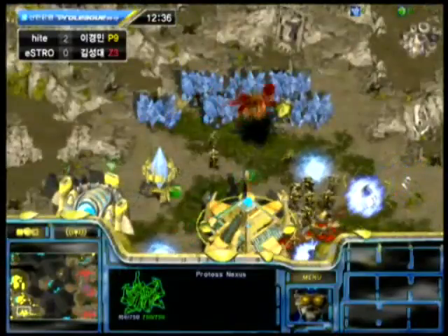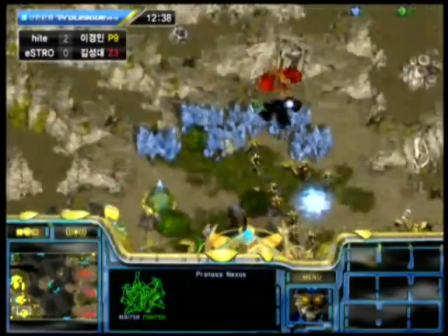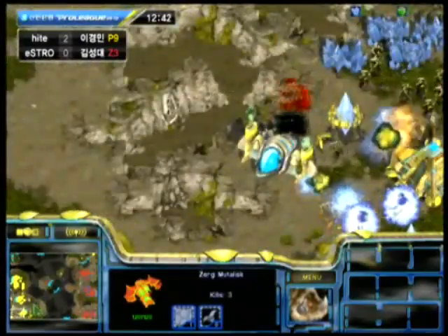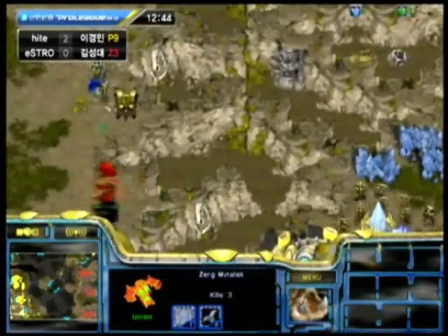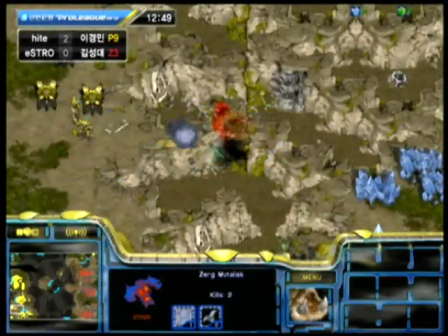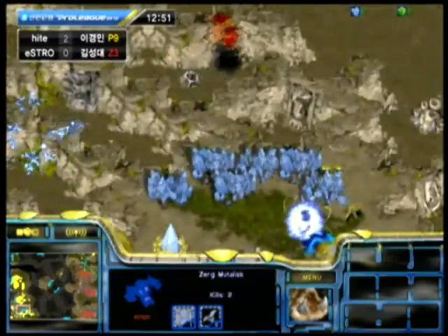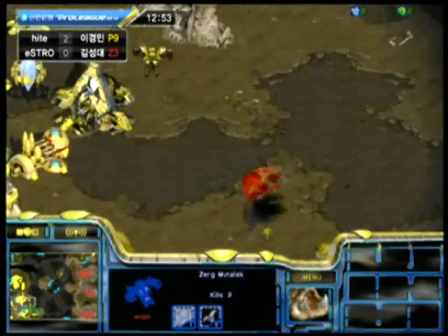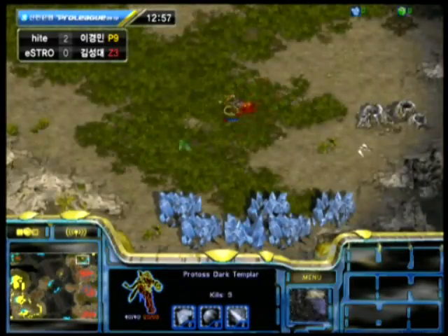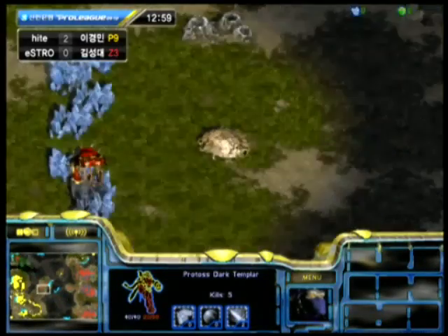Harangi's just barely able to defend against this, but he's losing all of his Probes and lost all of those cannons — probably four or five cannons. Hopefully he canceled the ones that weren't building, but still that's a big resource loss. A Psionic Storm right on that, and a bad dodge — I think he does lose one of those Templars, but he is able to keep the other one alive. Pretty good defense by Harangi.